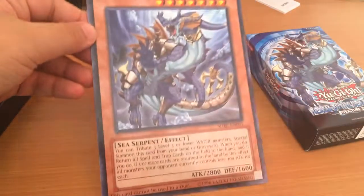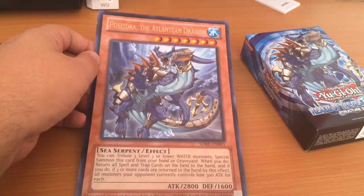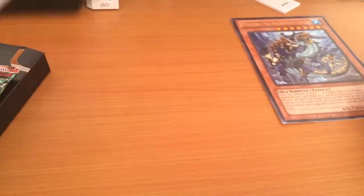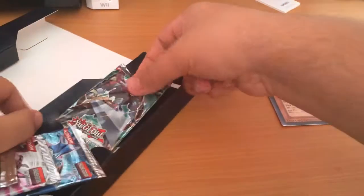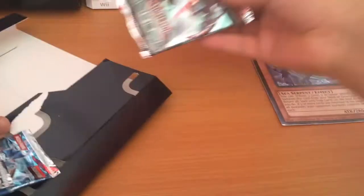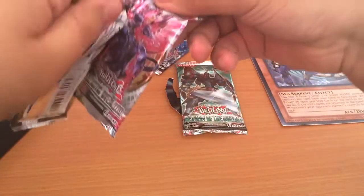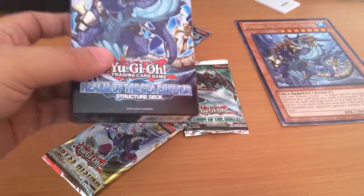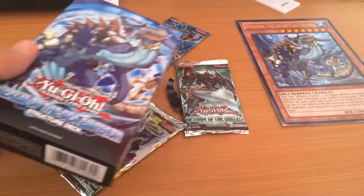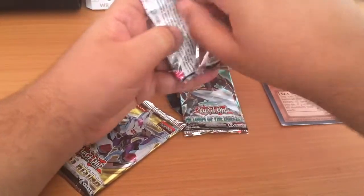So there's Poseidra the Atlantean Dragon — it's really nice, really huge. But let's open up these packs first. And if you guys want to see the structure deck opening, I'll leave a link in the description because I already did it.